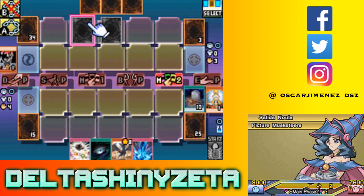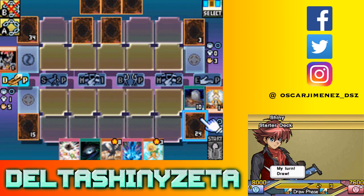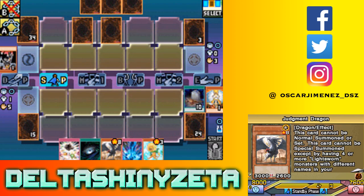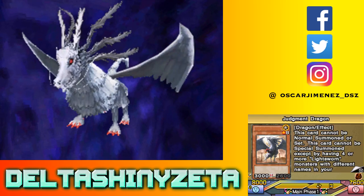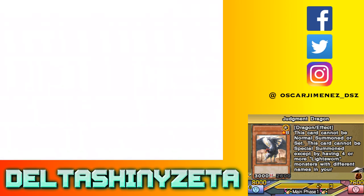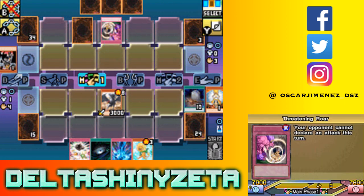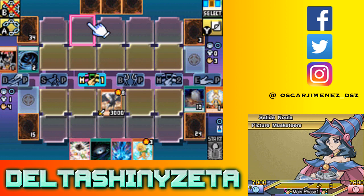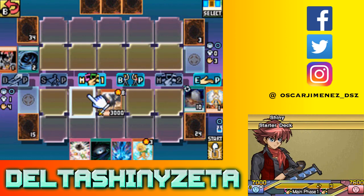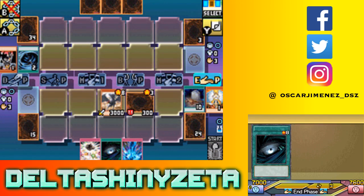I'm setting one, setting two. That's worth paying a thousand for. I can normal summon Dandelion. I actually thought about it - should I normal summon it and blow it up? I don't think it's worth it. Getting your stupid Threatening Roars. In that case, I will go ahead and set Dandelion this time and end the turn.